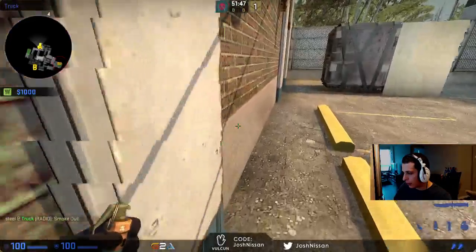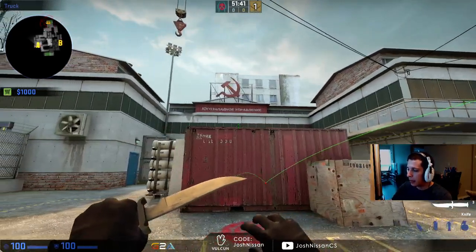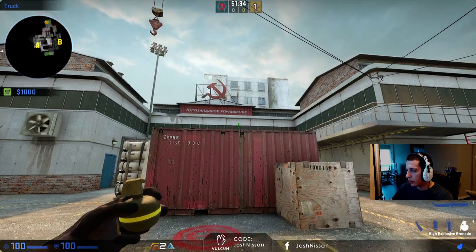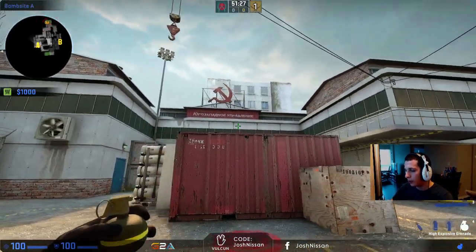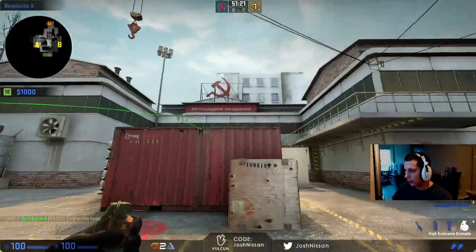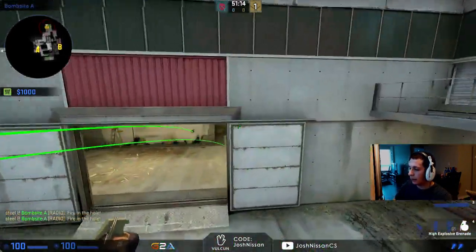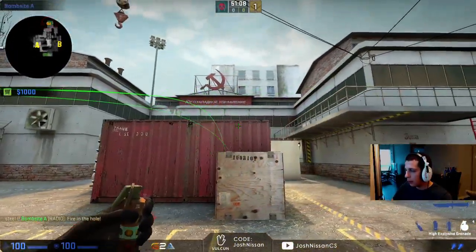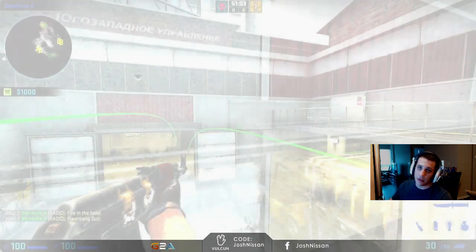Otherwise, what I'd do is come along this back wall here — anywhere along the back wall, as long as you're aiming at the green panels, the flash will go inside A main and it'll explode at a pretty decent point. So again, this brown marking on the wall is close to the right side of the garage, so I'll want to make sure I'm only a little bit to the right of it. Anywhere along this back wall, if you're aiming at the green panels or even a little bit higher — like, you could aim in the middle of the brown marking and the flash will actually come inside, but it goes a little deep. So what I like to do is aim just at the top of the green panels, and have it go in and flash anyone who's inside A main.